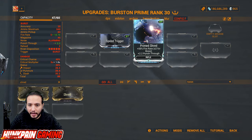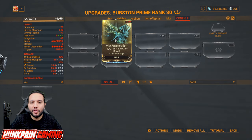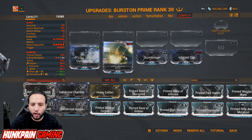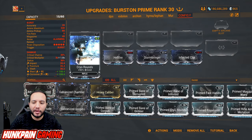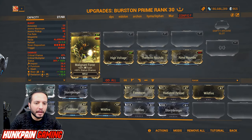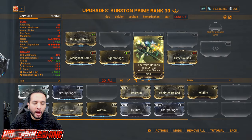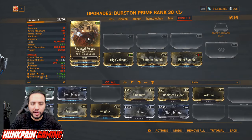Vile Acceleration: very important — 90 percent fire rate, doubled for bows, and negative 15 percent damage. For flat elemental damage: Cryo Rounds for cold, Hellfire for heat, Stormbringer for electricity, Infected Clip for toxin — upgrade Cryo Rounds to Primed Cryo Rounds as soon as possible. For 60/60: Rime Rounds for cold and status chance, High Voltage for electricity and status chance, Thermite Rounds for heat and status chance, and Malignant Force for toxin and status chance. From Whispers in the Wall: Radiated Reload for radiation and reload speed.